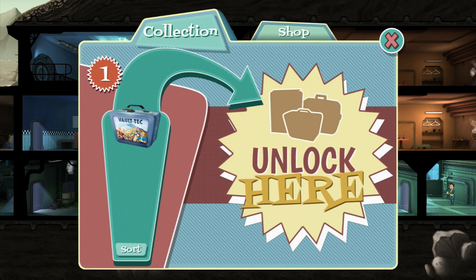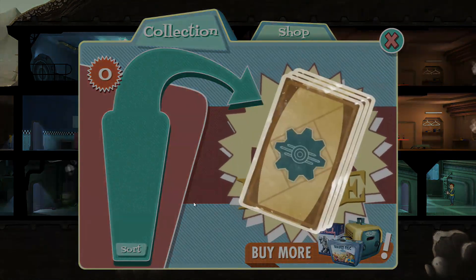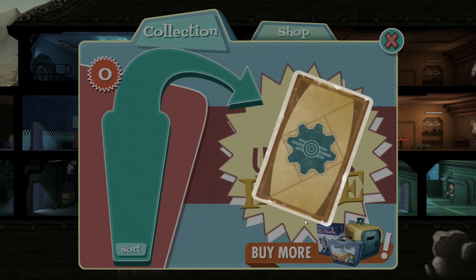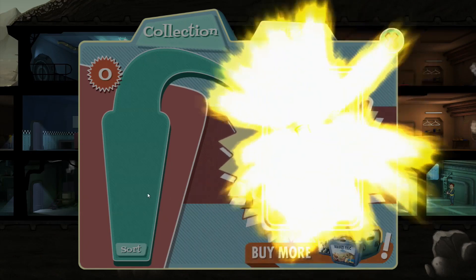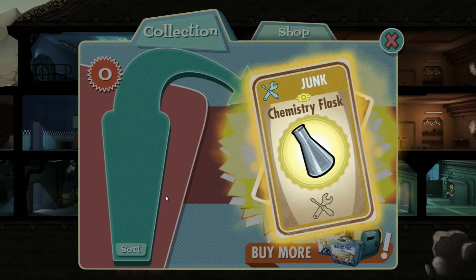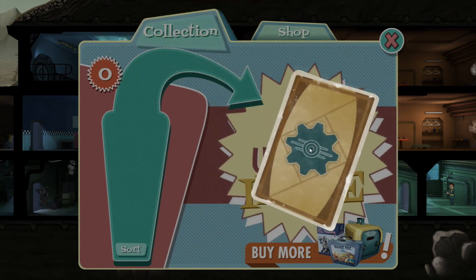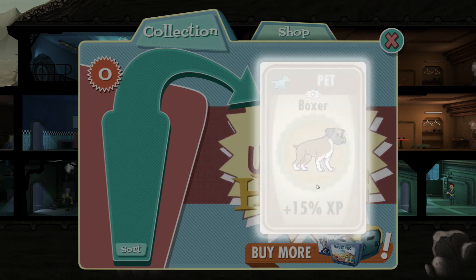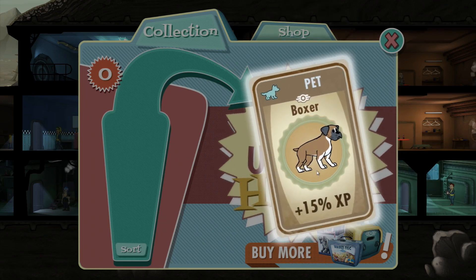Let's go into here and open this lunchbox we got from the quest. What's in the box? We've got 100 caps. 50 power - that's useful. A chemistry flask - that's exactly what I wanted. Hardened hunting rifle - nice, that's not bad. And a boxer - hello.